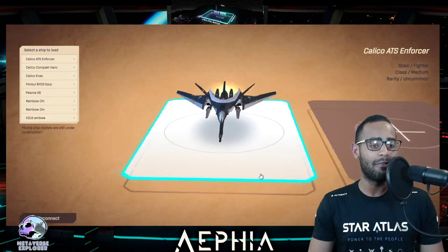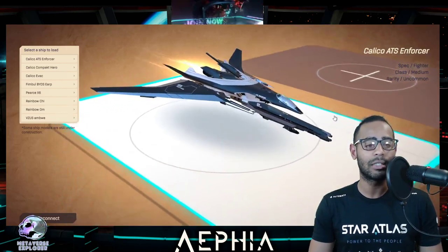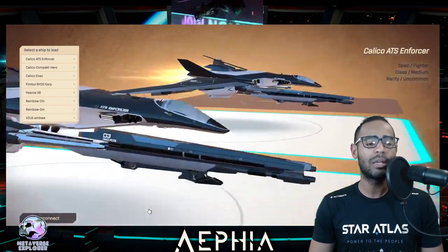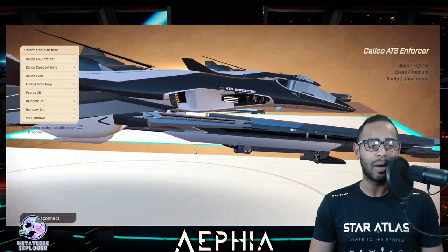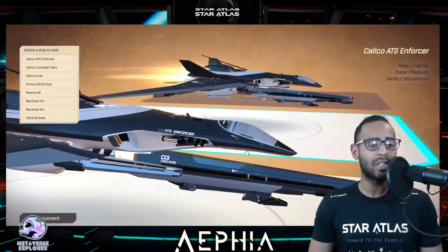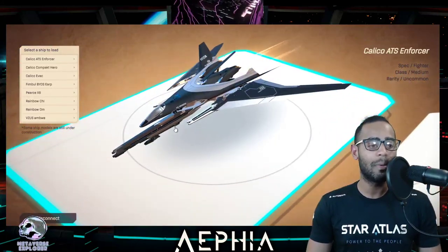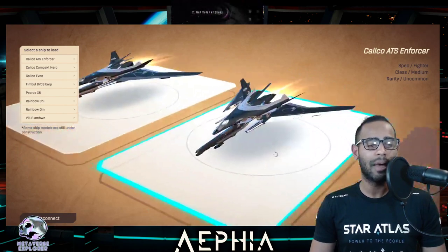Let's have a look at the Fleet Viewer. This is the Calico ATS Enforcer — my most recent purchase, right before the price increase. Someone said the best way to get increased views is to load up another tile so you can go even closer and inspect it. Look at the details — I expected much lower detail in the WebGL game, but this is way more detailed. It actually looks like a jet fighter — like a mosquito with a capital class weapon on a medium-sized ship.